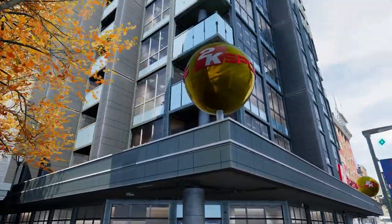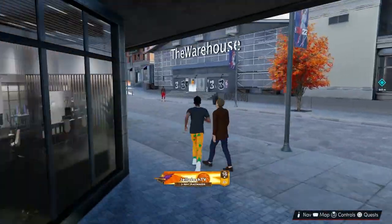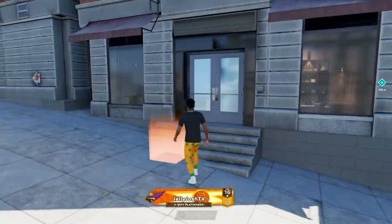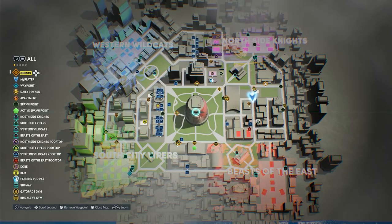For number eleven, you just want to go to the 2K Sports spinning ball. There's another one by this same place for number twelve. Here's number thirteen. Once you guys get done with all the Wildcat spots, you want to head over to the Adidas warehouse.